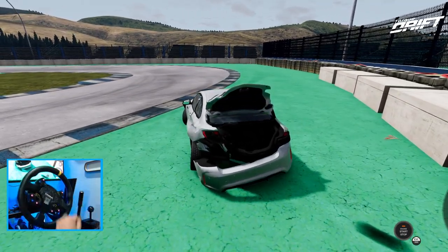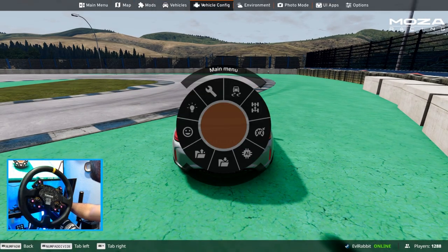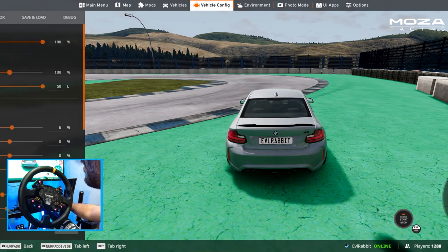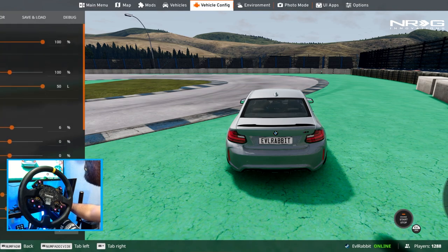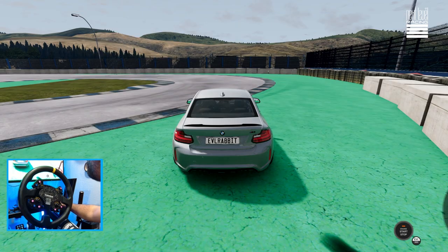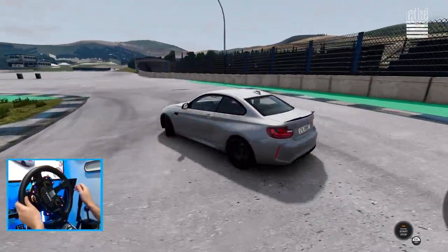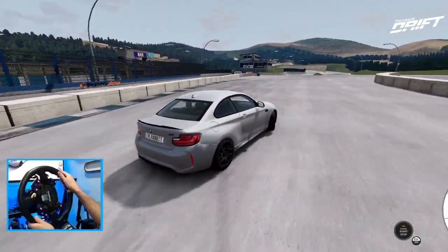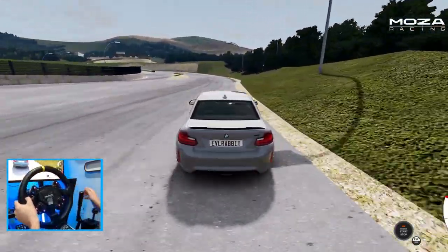We definitely wrecked the car now. We're gonna hit that respawn, get a new car, and check the brakes on this and the tuning — brake multiplier. It does not look like we can adjust our brake. I'm just gonna go full send with it how it is. I've already wrecked the car twice in this episode, which is bound to happen. There's no real left-foot braking here in BeamNG, I've noticed.